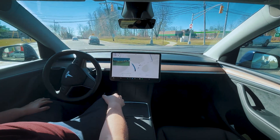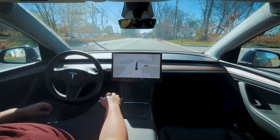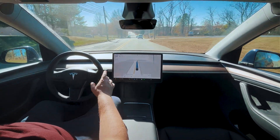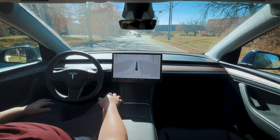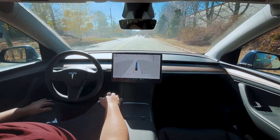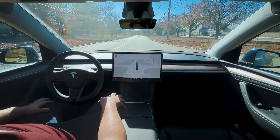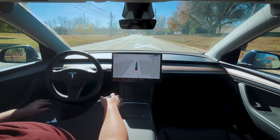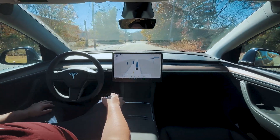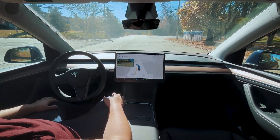It's following the trajectory of the vehicle in front of us. We're coming up — a little bit above the speed limit, 36 in a 35 — keeping great distance from the car in front. We're coming up to railroad tracks again. It does slow down but a little bit too late, going over at about 29 mph, which is a bit too quick.